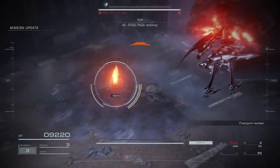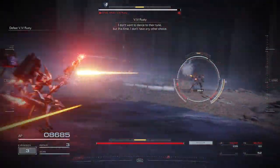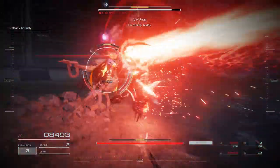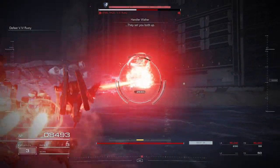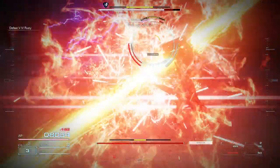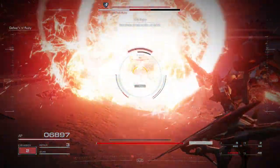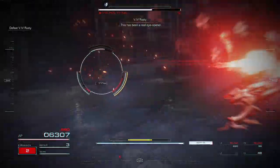AC Steelhase incoming! I don't want to dance to their tune, but this time I don't have any other choice. I'm coming, buddy. I set you both up, 6-2-1. Make it through this alive — that's your job now. You can never change. You're not afraid to die, or to kill. This has been a real eye-opener.